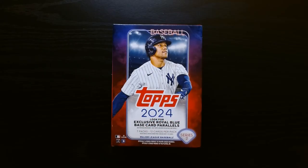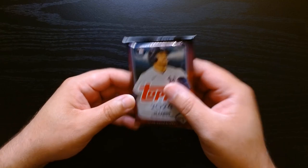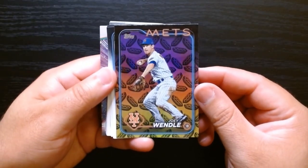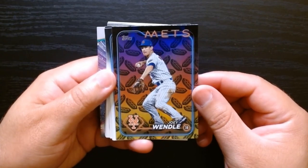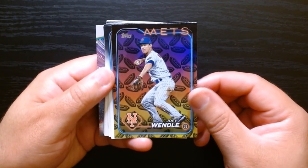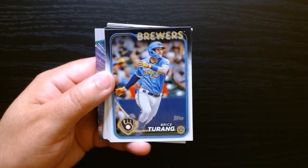Alright, let's get some baseball action going — we got Series 2 Topps 2024 baseball, let's get it! First pack, let's go. This one was upside down and it is a hot dog parallel of Joey Wendell. That is interesting — at least we already got something.